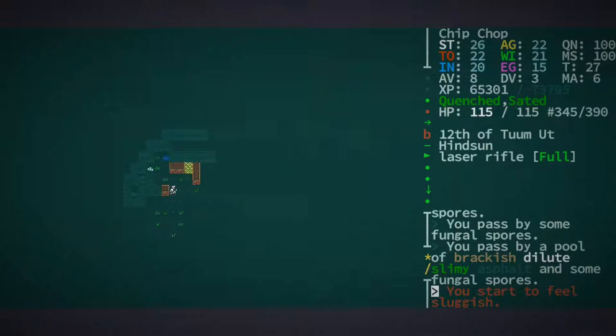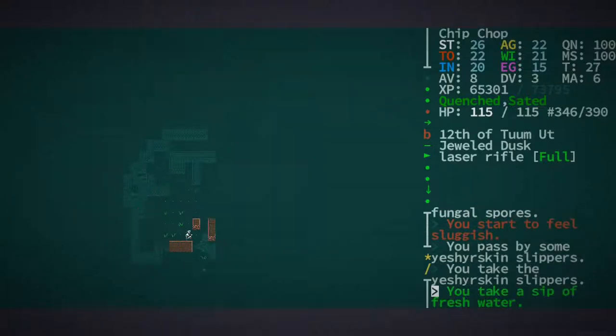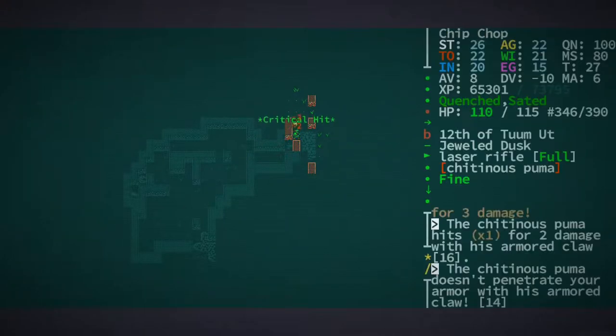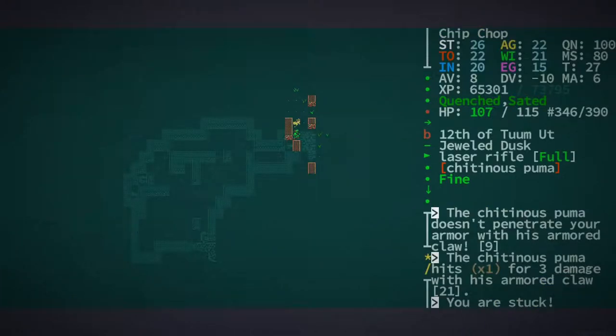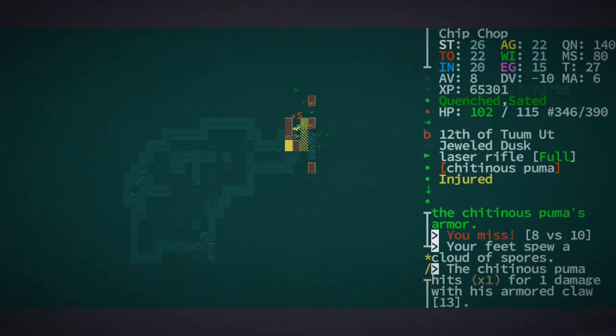We're still sluggish right now, let's just wait a bit. Okay, not sluggish anymore. I'm gonna grab those slippers — yeah, we don't want to step in that, but if we can lure enemies into it that will really help us. Glow moth, whatever. We really don't want to be stuck right now. Can I juke? No, I'm stuck in place.